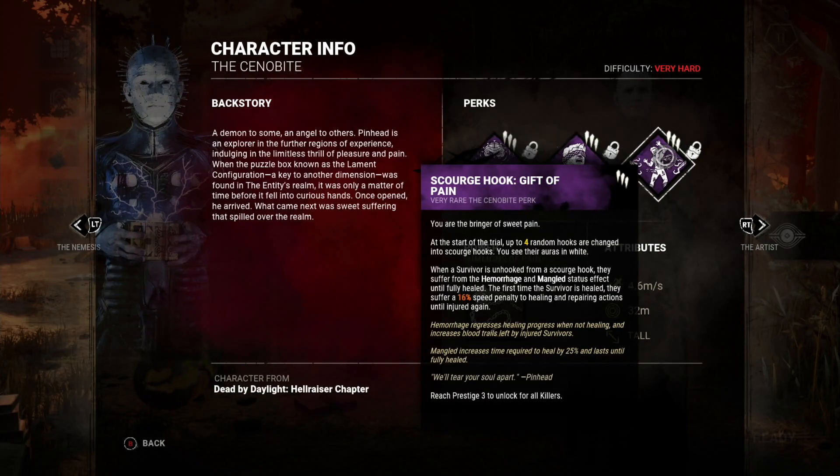His final perk is Scourge Hook: Gift of Pain. Just like most other scourge hook perks, four random hooks will be changed to white and I'll be able to see their auras. When a survivor gets unhooked from a scourge hook, they suffer from Hemorrhage and Mangled until fully healed. The first time they're healed, they suffer a 16% speed penalty to healing and repairing actions until they are injured again.